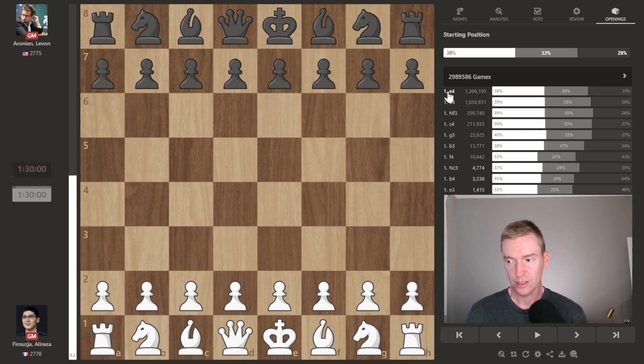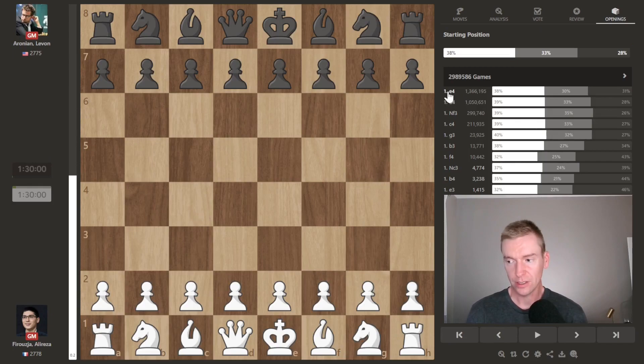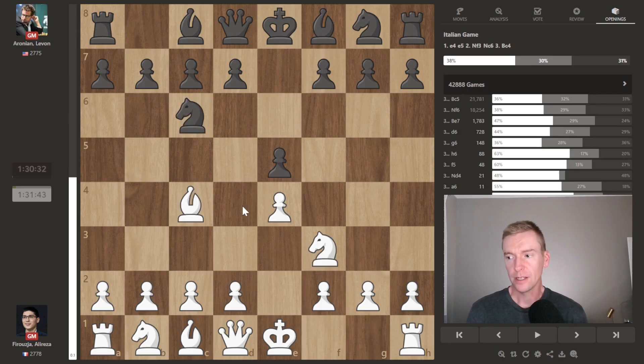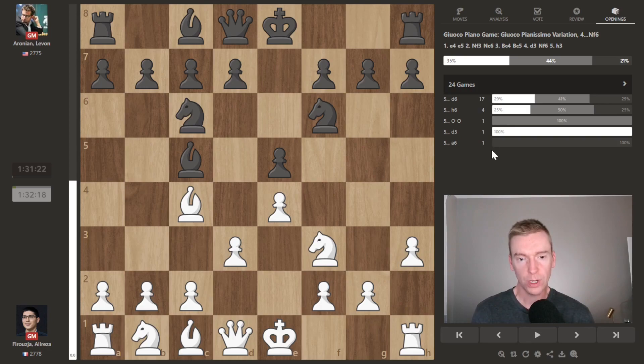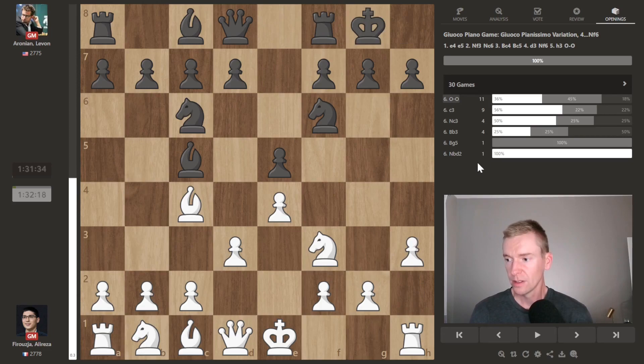Let's jump into the next game. Alireza Firouzja, another youngster, has the white pieces against Levon Aronian. And here we see an Italian game with an early h3 — I like watching some of these Italian game subtleties. h3 is a pretty rare move; we're only seeing about 20 games in the database, whereas prior to that move we had 20,000 games. Castles, knight to c3, knight to a5 by Aronian.